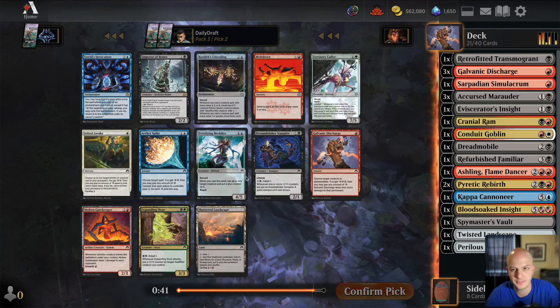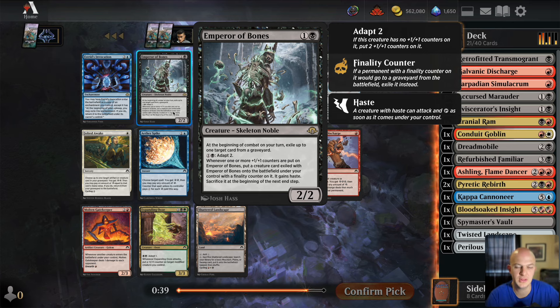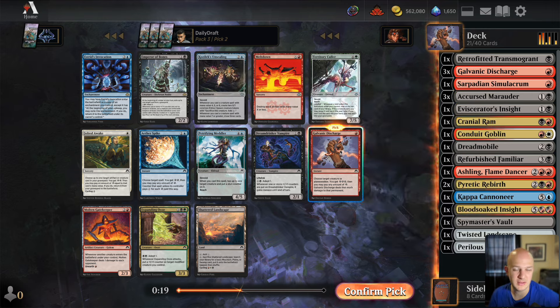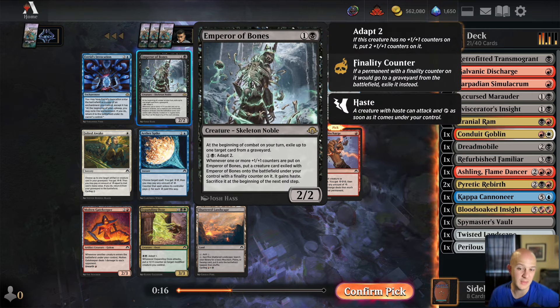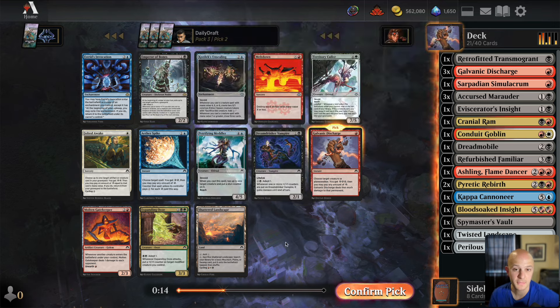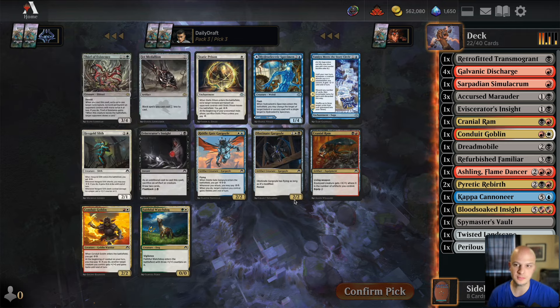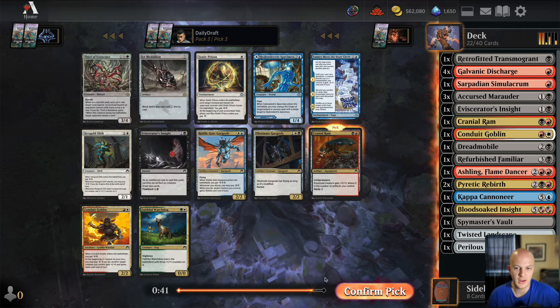There's a new card — a 2/2 that exiles a card from a graveyard at the beginning of combat, then you can pay two mana to adapt it; whenever counters are put on it, put a creature card exiled with it onto the battlefield with a finality counter — it gains haste and you sacrifice it. That seems okay but not super great. I think a fourth Galvanic Discharge is just better, so I'll take that.